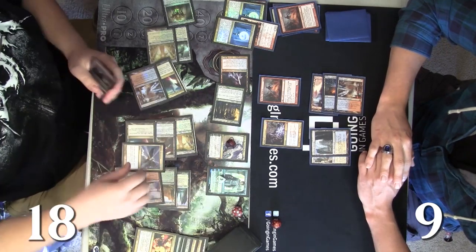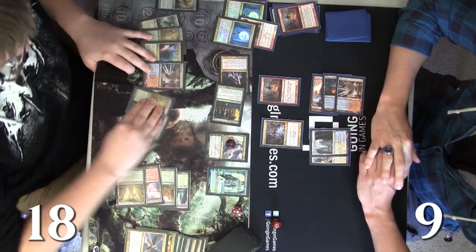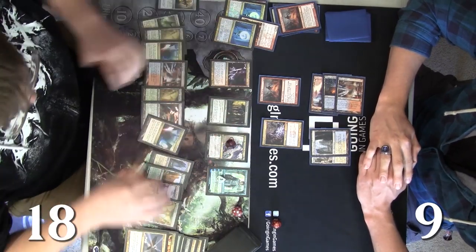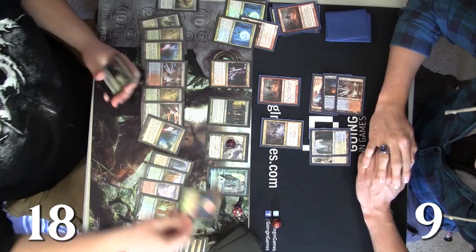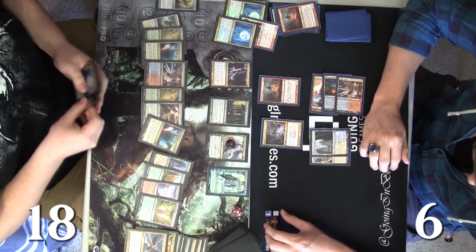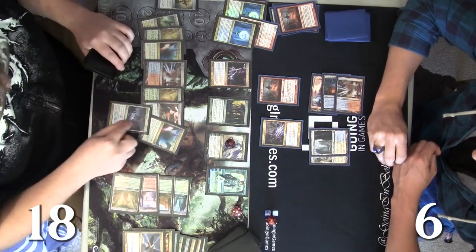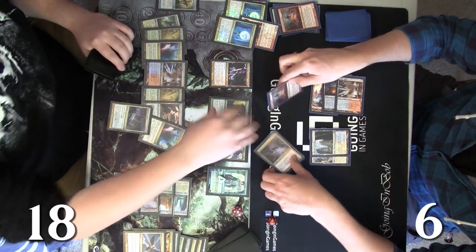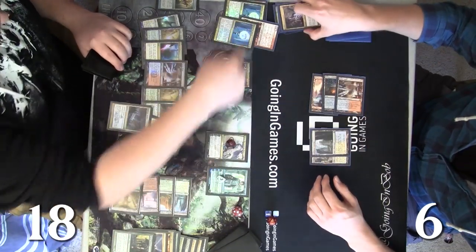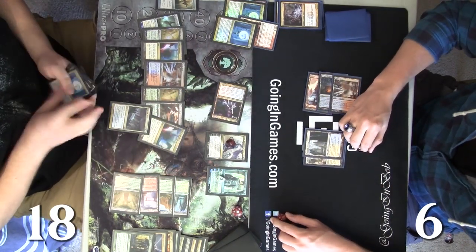Actually, that Supreme Verdict is going to effectively end the game — he could swing for six and take Josh down to three. Josh draws a non-land permanent off the top, taking him down to six right now. Look at how perfect that is — getting rid of Andy's one creature does nothing to affect the blue symbols on board. Karanos is just going to come in for six, and that's going to be the game.